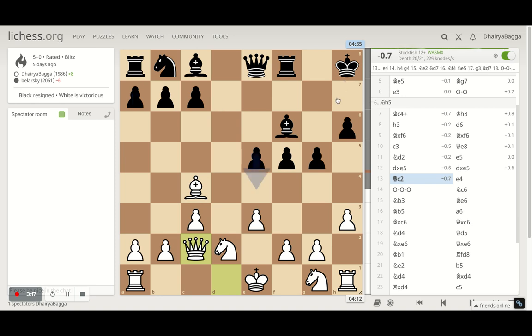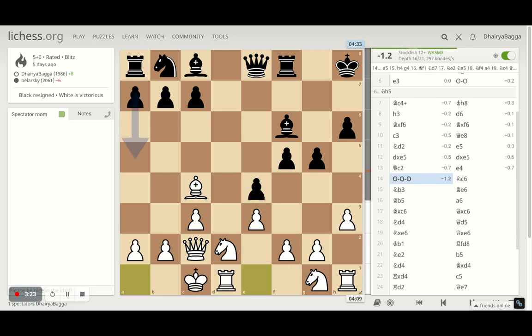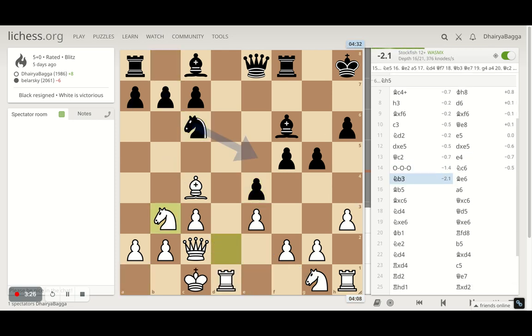That looks good because the king-side pawns of my opponent are already weak. Opponent plays e4, I castle queen side. Opponent develops the knight to c6. And I went with knight b3, trying to get my knight onto d4 later in the game, also opening up the file for the rook.